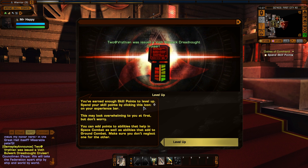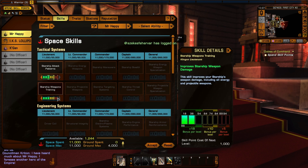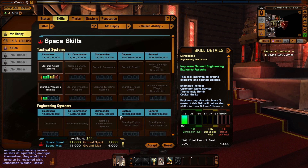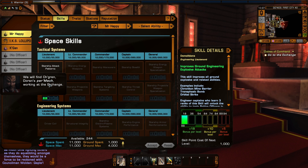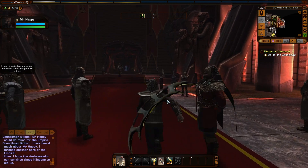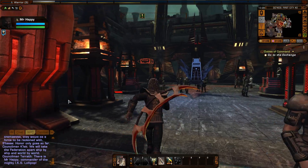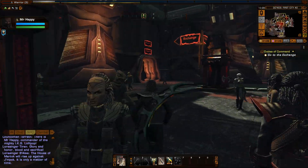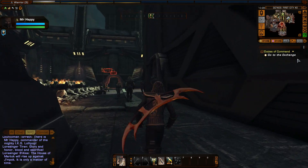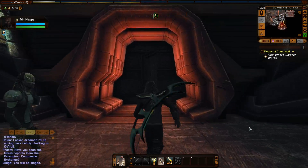You've earned enough skill points to level up. Spend your skill points by clicking this icon. Let's just spend them so I can get on with this. We will find Chigren, Durenz's Parmok, working at the Exchange. So now it's basically giving us a little tour of First City so we know where everything's at. I do know where the Exchange is at, but all this is new — it's about that woman and her husband. That's all brand new. It's technically still part of the tutorial. So let's go take care of that.